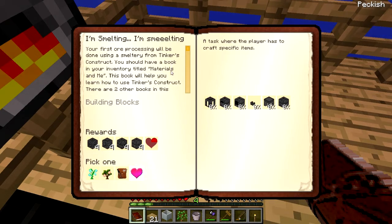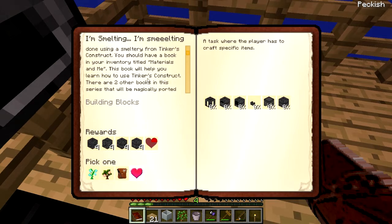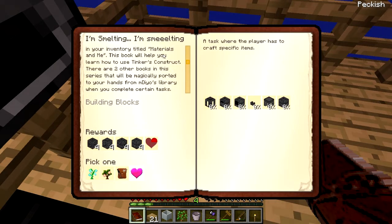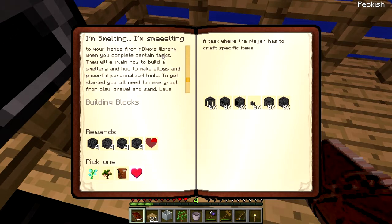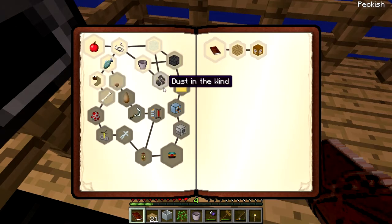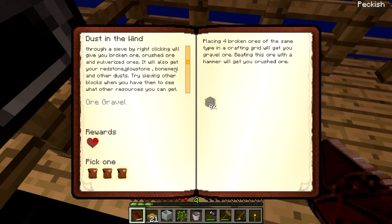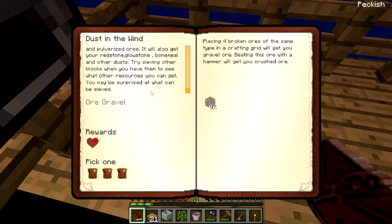Oh shit! No! I'm gonna make a smeltery. A peach sapling — ooh, yum! Cracked seared bricks — well, what the hell do I want cracked seared bricks for? God! I'm gonna have to make a cobble gin! I suck so bad at making cobble gins! Oh! Gravel, sand, and dust through a sieve — I'll give you broken ore. Oh! Hey! Cool beans!